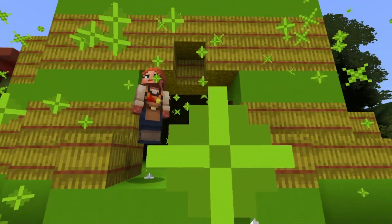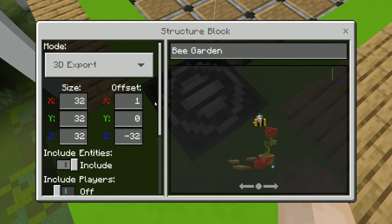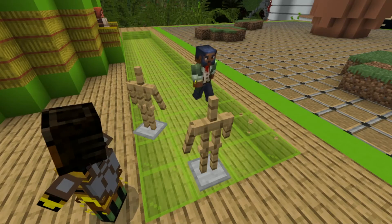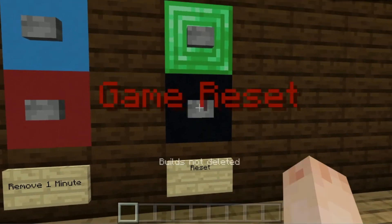Congratulations to the winning team! Once the game has finished, you need to reset to play again. But first, you might want to use the structure block to export the team's creative builds — simply click on the block and press export. You can learn more about this in the playbook. Then remove any armor stands from the glass voting areas, and finally go back to the control panel and press the game reset button, and you're ready for the next round.